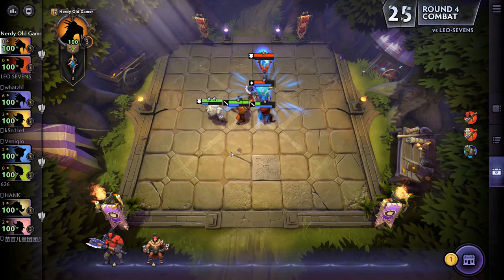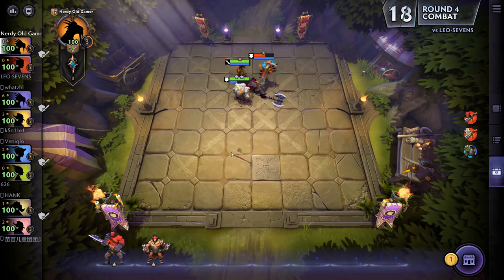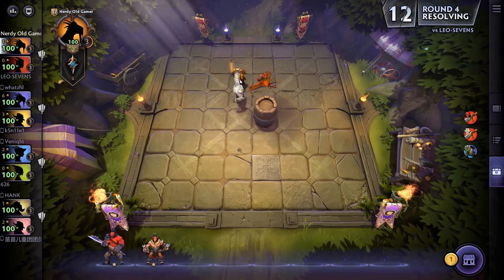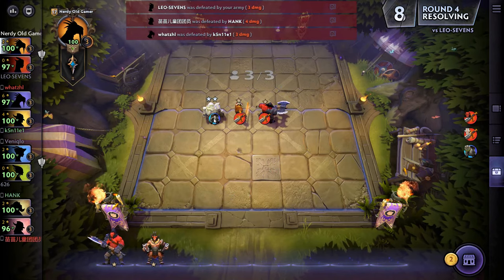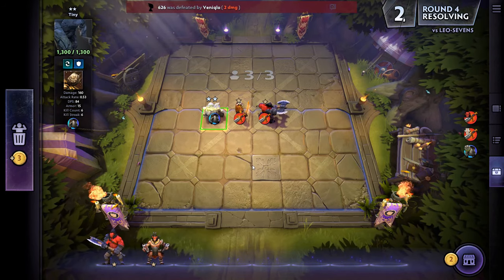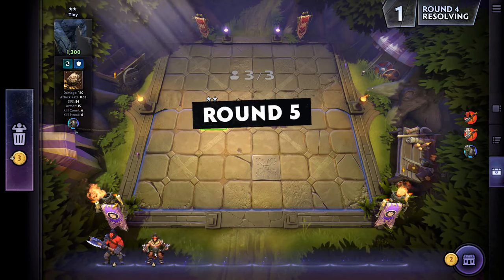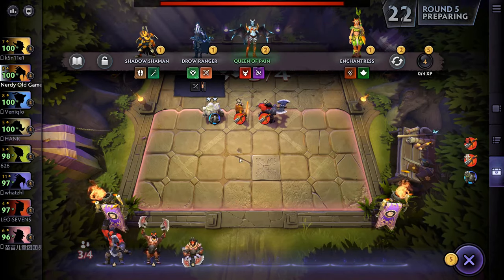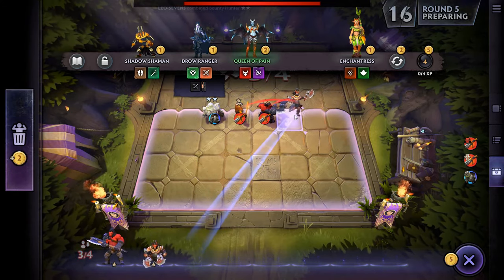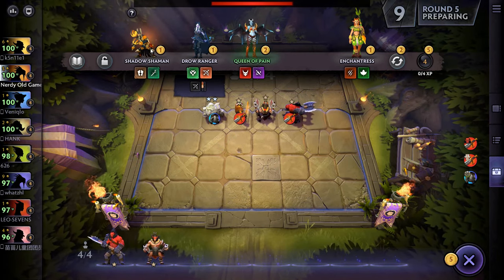Should be fine here — yeah, we're fine, no worries. He's getting too many of the kills but he is two stars so it makes sense. Another Beastmaster — we'll grab and stick Beastmaster in. I think I'll grab Shadow Shaman.